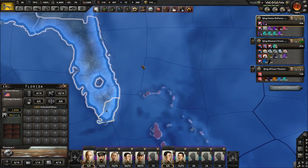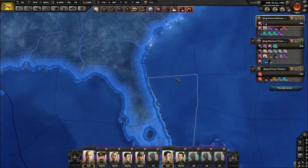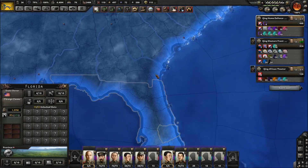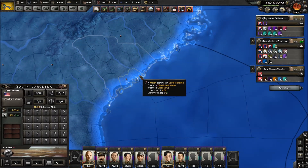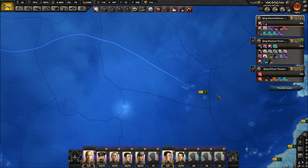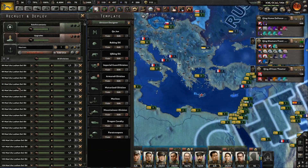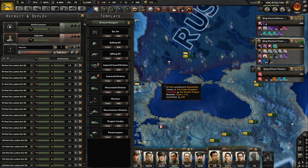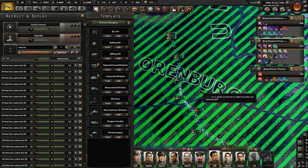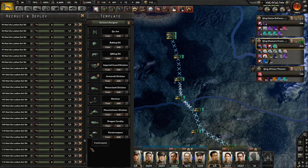We should then be able to do a raid into Florida — set up a small army group to attack in from Florida, maybe make landings up the coast as well. We'll just have to see what we can do. In the meantime, we need to secure that. We have Marines ready to go, another 30. We're going to add you guys to that army, get you trained up and deploy you as necessary.